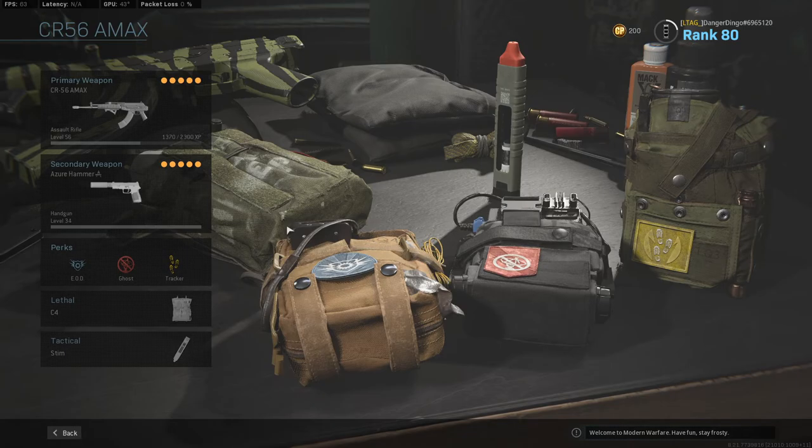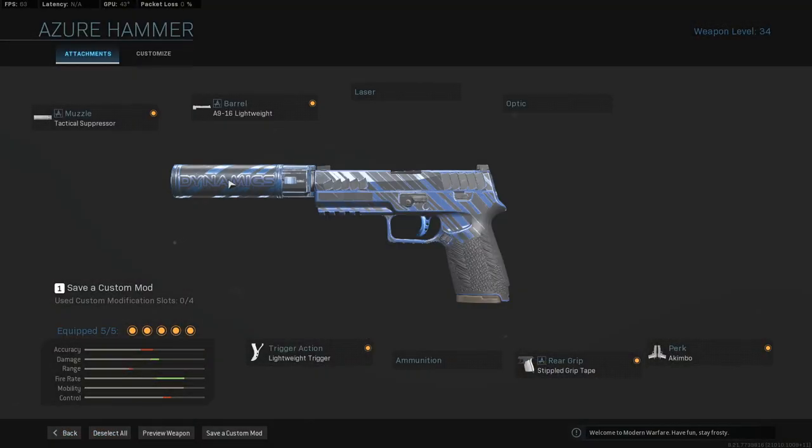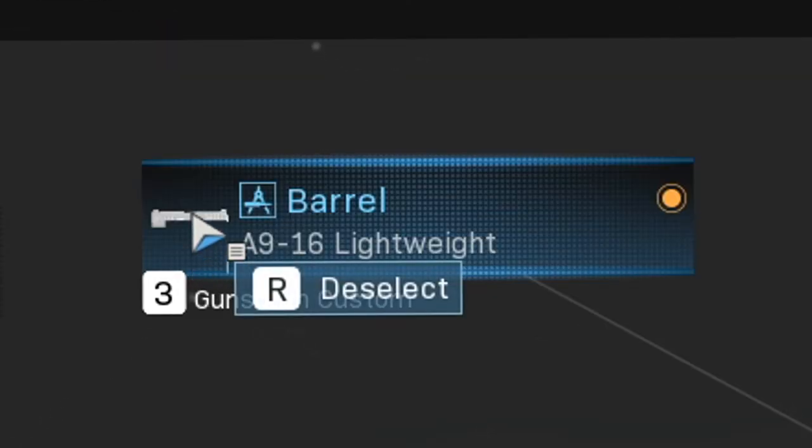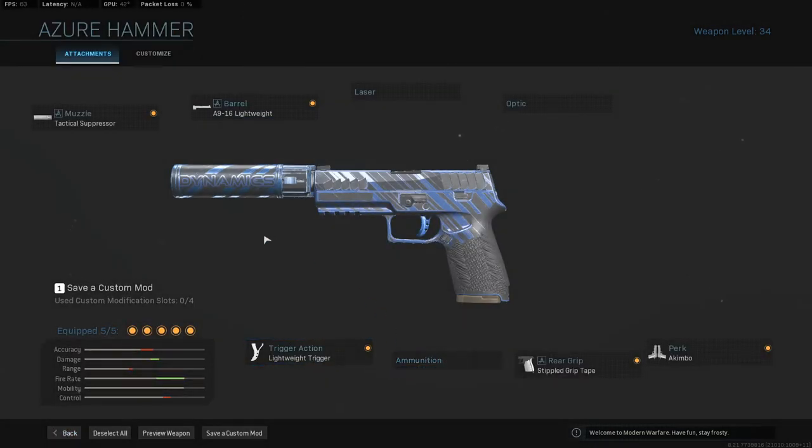At the moment we are running the M19 in the sidearm slot, equipped basically just because it looks cool. The tactical suppressor doesn't increase our range or anything, but it does look excellent. The lightweight barrel isn't the best, but it looks pretty cool with this particular skin.